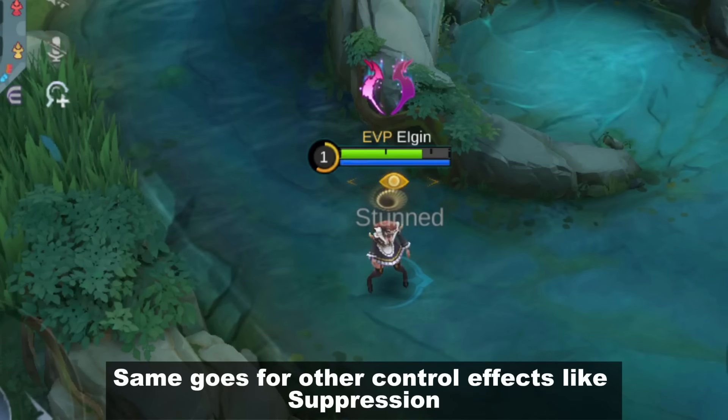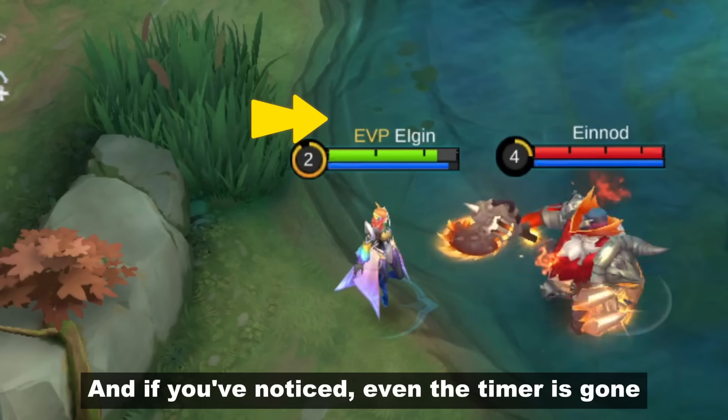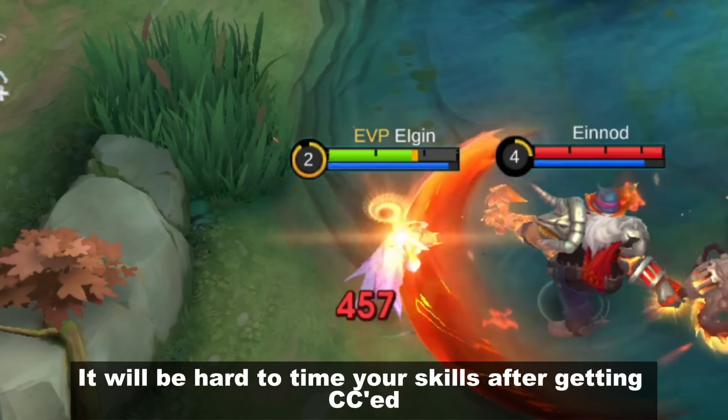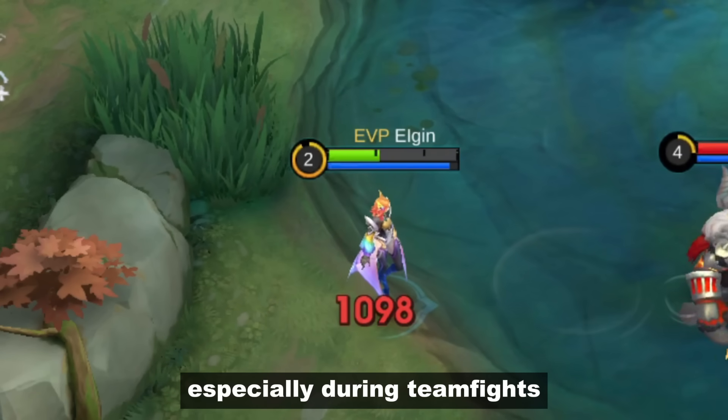Same goes for other crowd control effects like suppression. And if you've noticed, even the timer is gone. It will be hard to time skills after getting CC'd, especially during team fights.